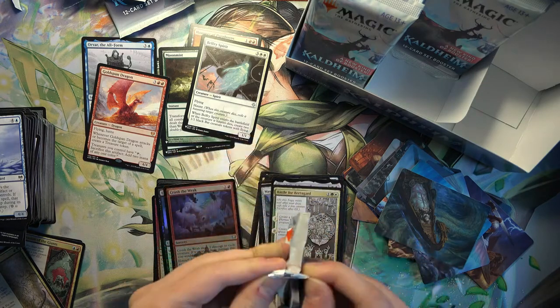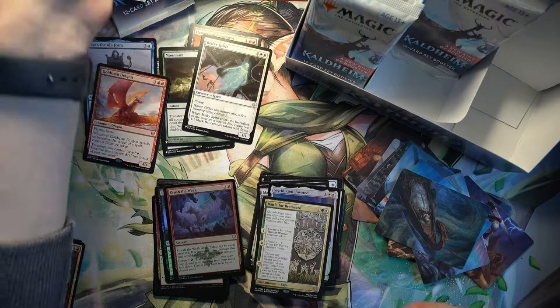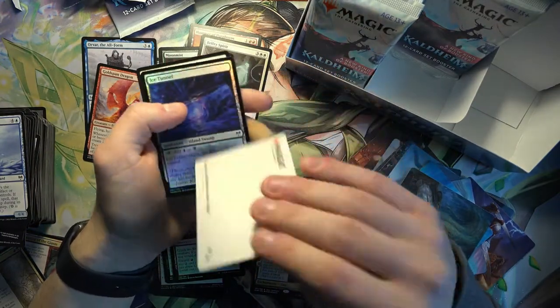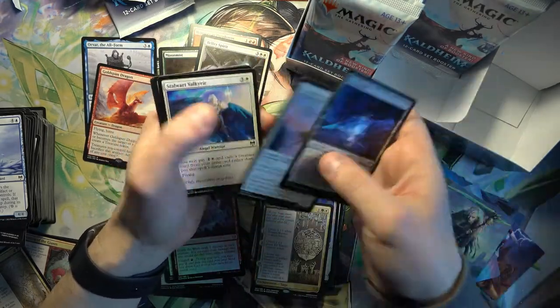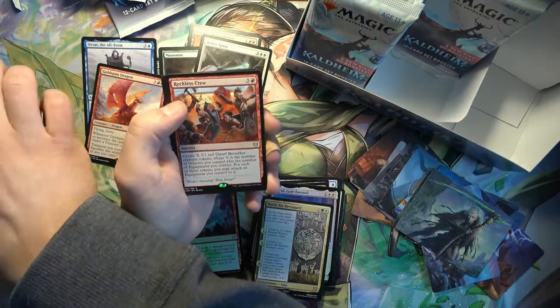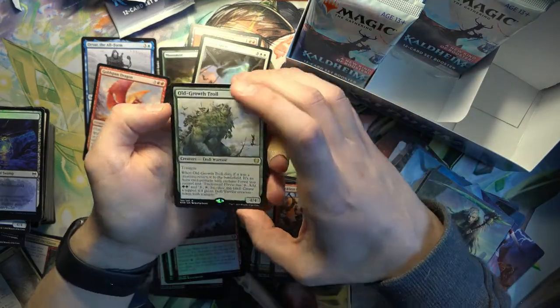They put the strangest list cards in here really. Oh, another list card - good. And a foil flip card. Hopefully that's something good, maybe a God. Reckless Crew for the rare. Old Growth Troll - pretty good green creature.